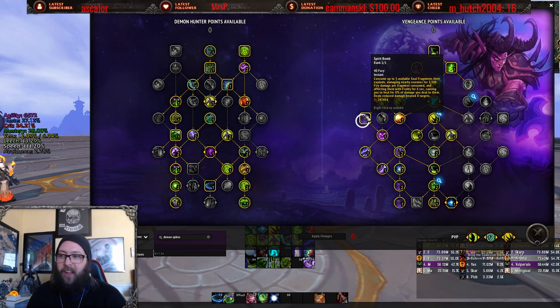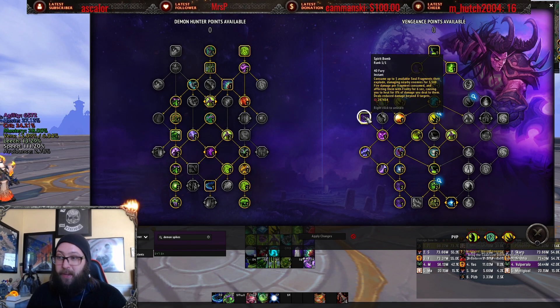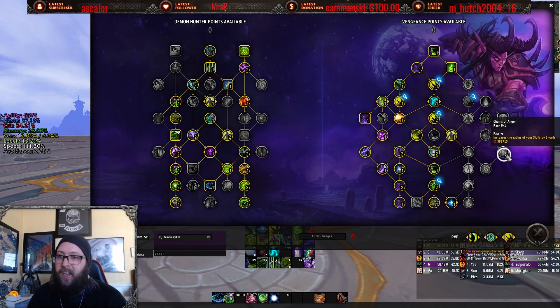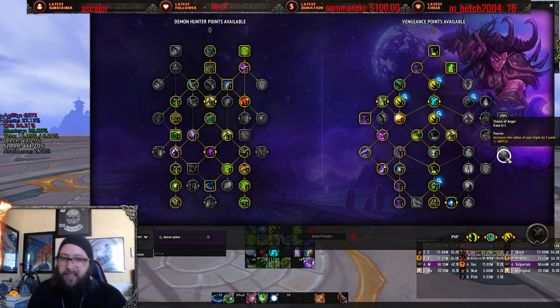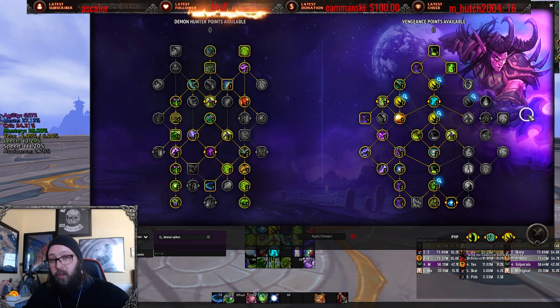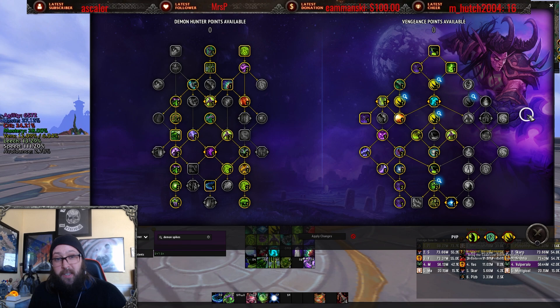Not the talents themselves — Spirit Bomb, Soul Furnace, Sigil of Chains — those obviously stay in. I would love to see these three talents be a lot more accessible. Right now, with a nine-column-wide tree, it's just not doable. It's not feasible.